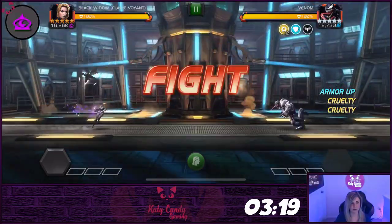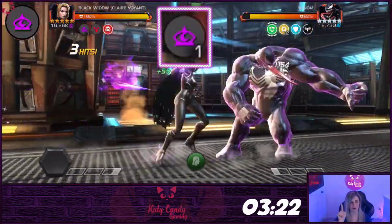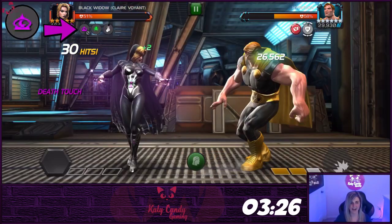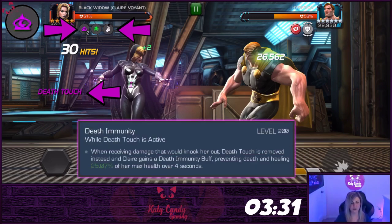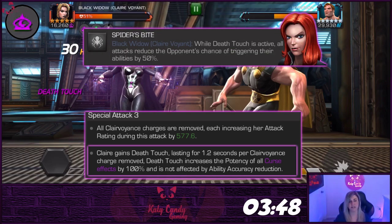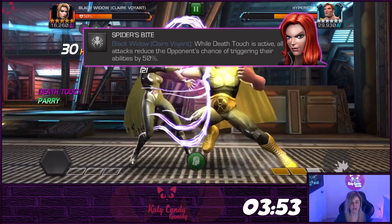While you have charges, your medium and light hits will nullify buffs at the expense of one charge. Using the special three will consume all charges and you will gain an attack rating and a death touch lasting 1.2 seconds per charge consumed. Her signature ability allows her to bypass being knocked out while the death touch is up. In lieu of being KO'd, Claire will regenerate between 6 and 25% of her health depending upon signature level. The potency of all curse effects will be increased by 100% while death touch is up. Add OG Black Widow to the team and all attacks will reduce the opponent's ability to trigger abilities by 50% while the death touch is active.